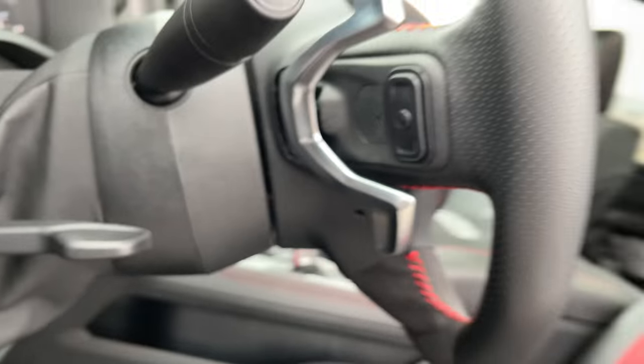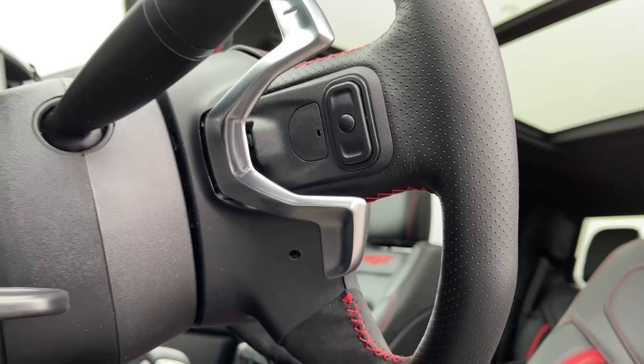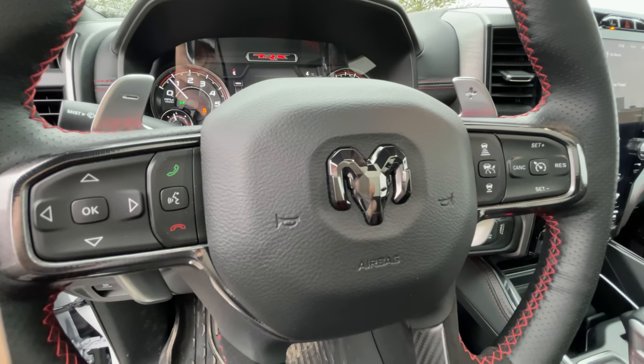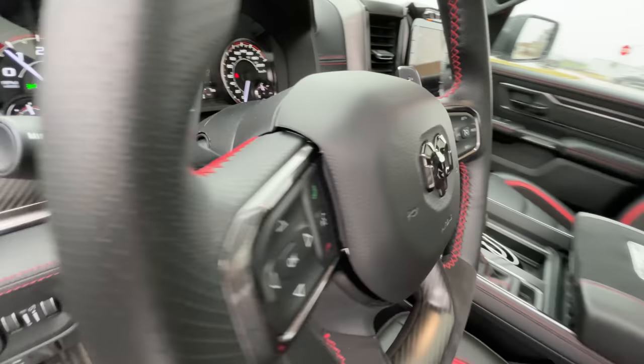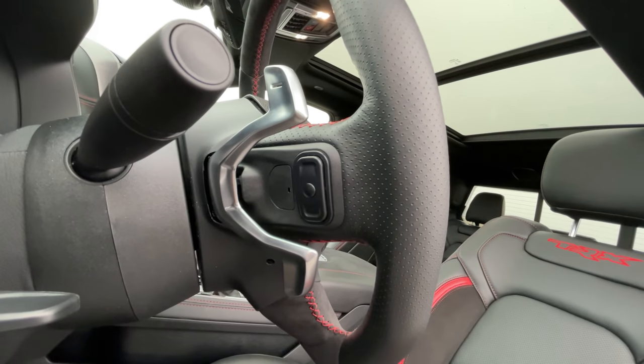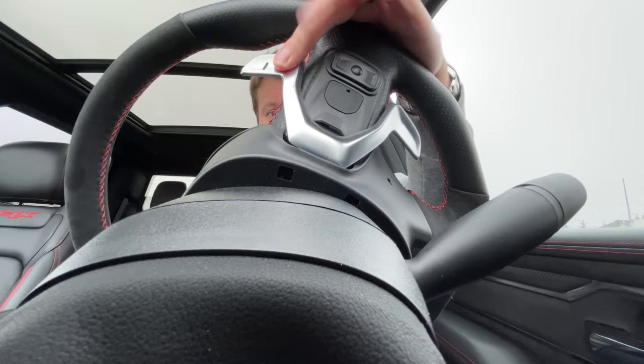We have some crazy-looking paddles that are probably the worst paddles I've ever seen. I would have been happier if they just left the steering wheel the way it is on every other Hellcat automatic, because these disconnect around the radio control buttons. I love radio control buttons, but not this much. Stellantis has no other way to put their steering wheel buttons because everything goes on the back.